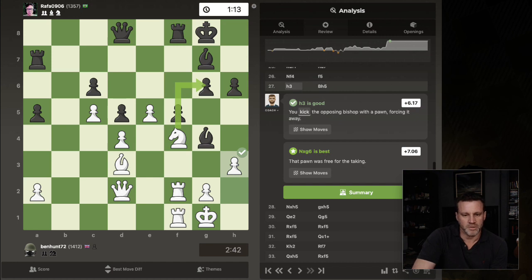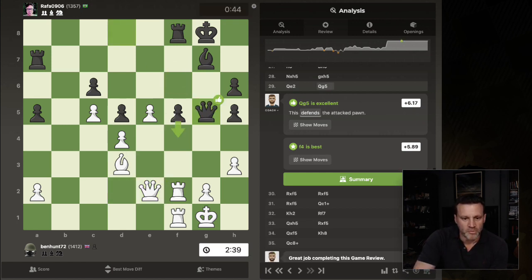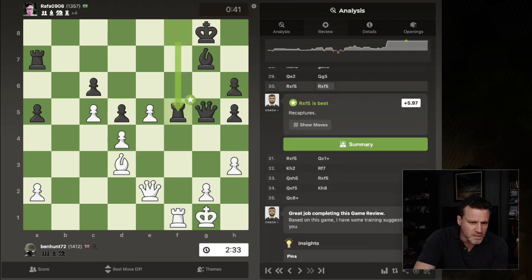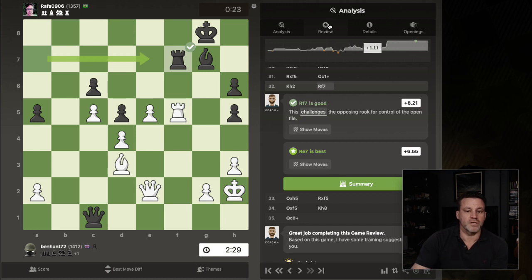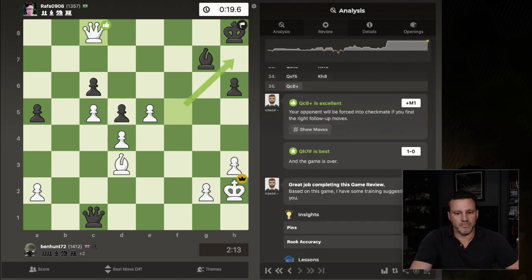Bishop goes back — best, best, excellent. I had this overwhelm already on the F5 Pawn. So I should probably have done that. Queen here — excellent, best, good. Bishop takes — even better. This Bishop did a good job at the end anyway, it's helping cover. Because this Pawn's moved forward, it's covering the H7 square — good. Best move — excellent. Very happy. And then that's it — it's mate in one. And it's going to be over.